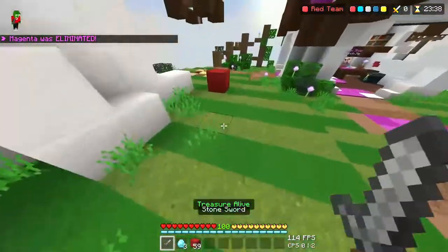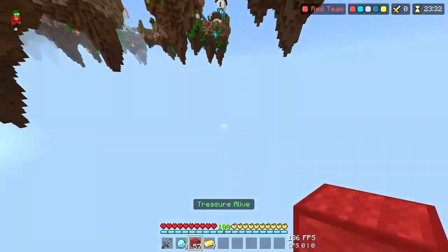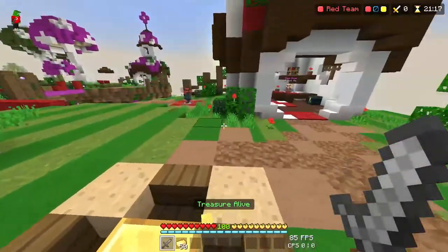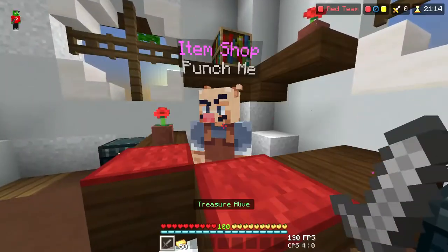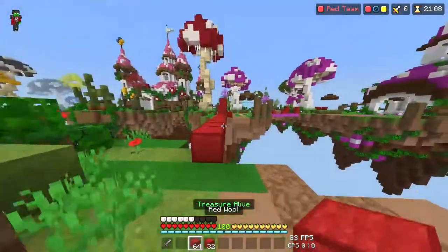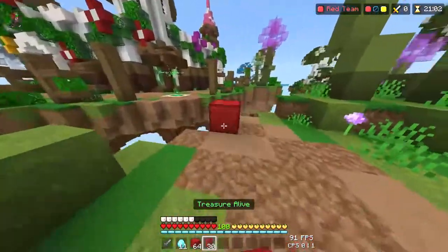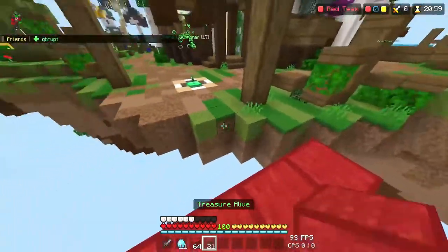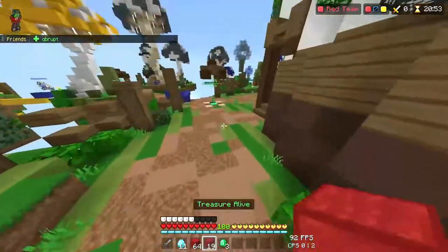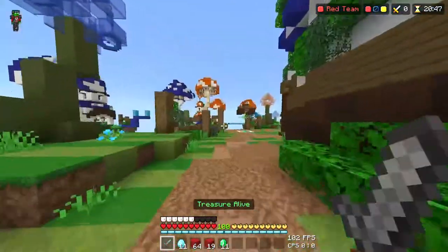The first thing I noticed immediately was my FPS was way higher. This was something I never expected, and it came as a pleasant surprise. My FPS on downgraded Minecraft is chilling at just a little above 100 FPS, right around the 100 range. Before that, in full screen mode, it was capped at 60. So it's basically doubled my FPS in full screen mode.